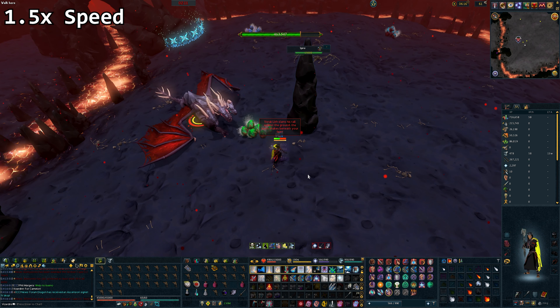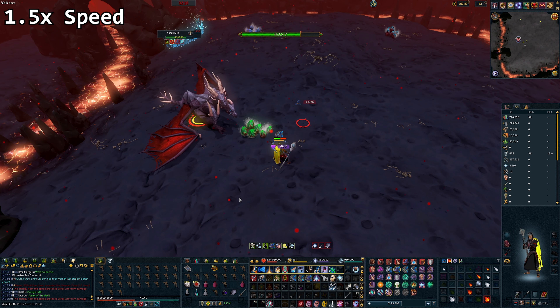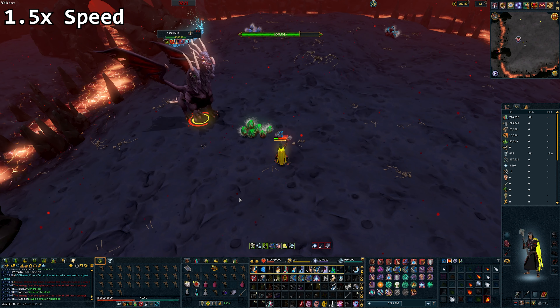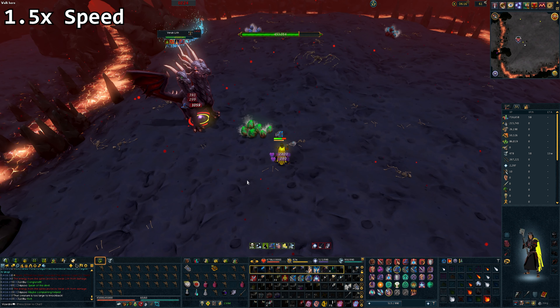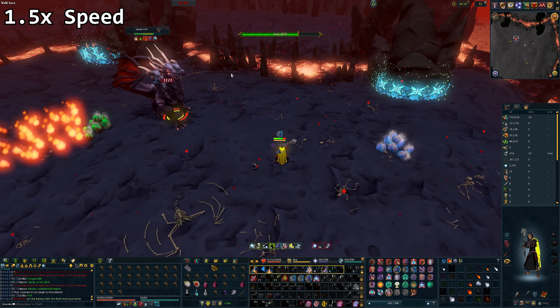I chose not to do any prayer flicking in this kill as it isn't necessary when first learning how to do Vericliff. When using a shield, try to use the highest level shield available as this will improve the healing amount from resonance.